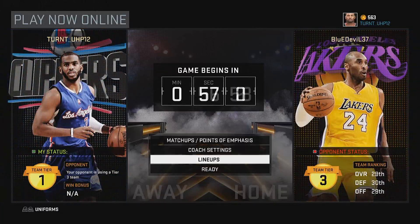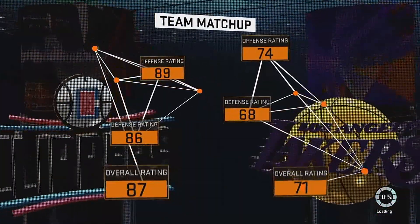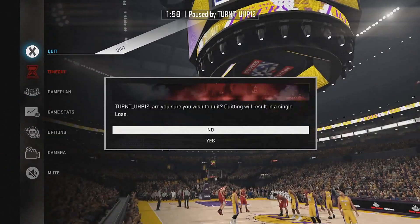Pick your team in Play Now Online. I'll speed up the screen so you don't have to watch all the loading. Once it's done loading, press Start and just quit the game — and you've got your VC. It's about 600 or 700 VC every time you do it, so if you keep doing it you'll rack up your VC.